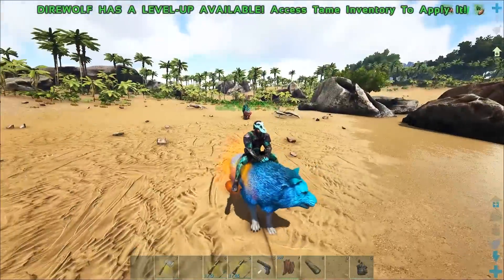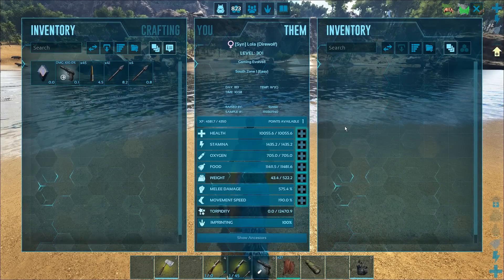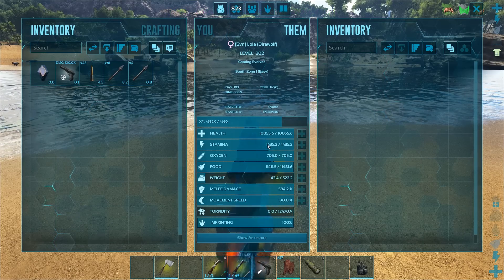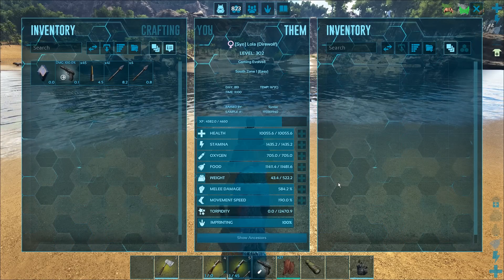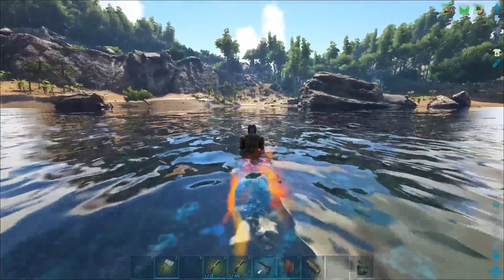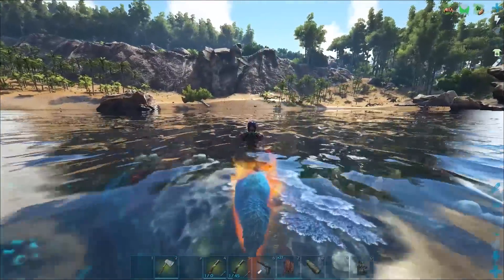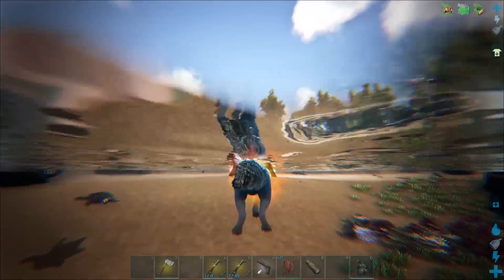I'll probably just catch you guys when we're over there. Also, I have been leveling Lola a huge amount — I actually managed to kill an alpha raptor yesterday, which was great. At this point we're just leveling melee because the health is at 10K, we don't need more than that. Stamina is close to 1500 and I've just been leveling melee ever since. Anyway, don't forget to hit that like button if you're enjoying this video — I know you guys really like the direwolf mutations and it's kind of insane at this point.